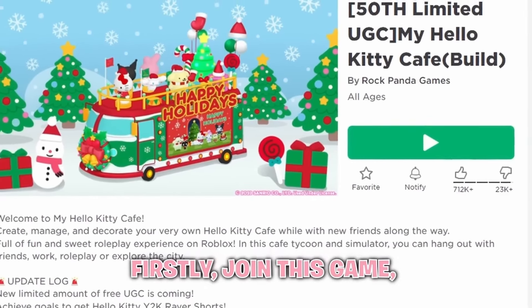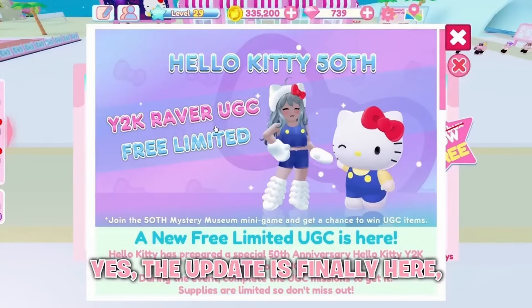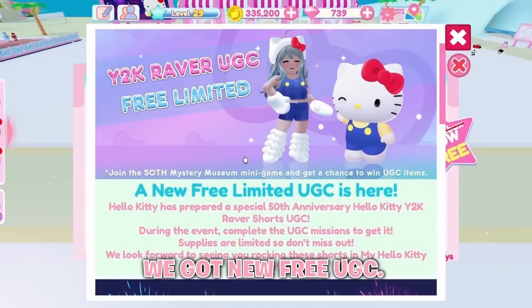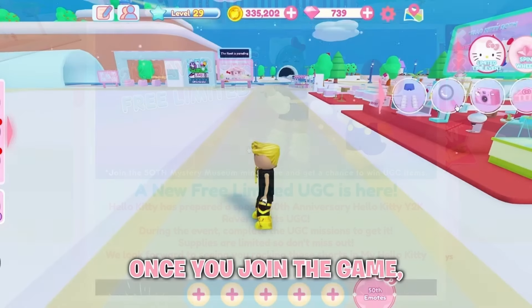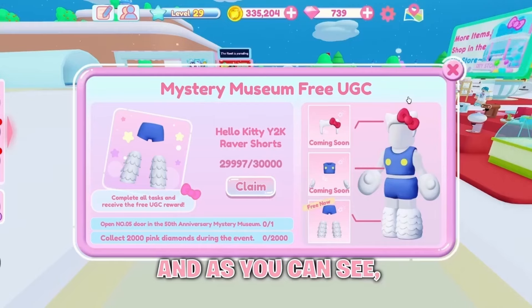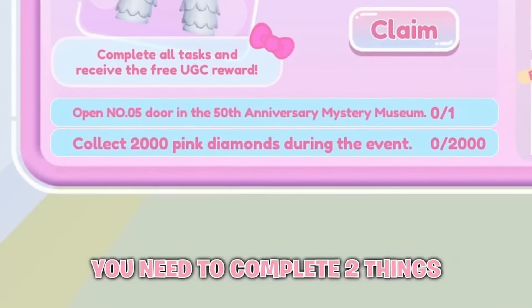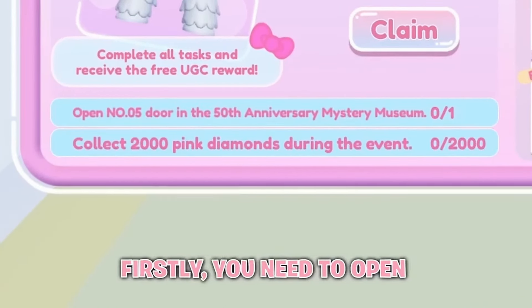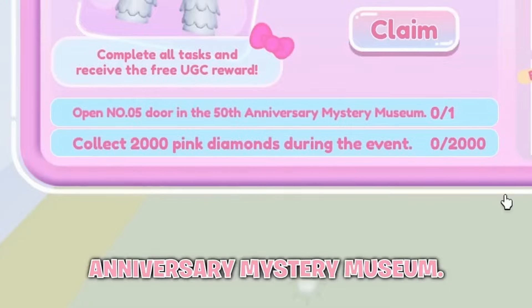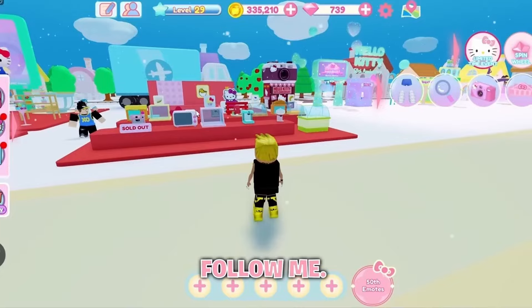Firstly, join Hello Kitty Cafe. Yes, the update is finally here, and just like you guys guessed, we got new free UGC. Once you join the game, come over here and press this button. As you can see, you need to complete two things to get the free item. Firstly, you need to open door number 5 in the Anniversary Mystery Museum — to do that, follow me.